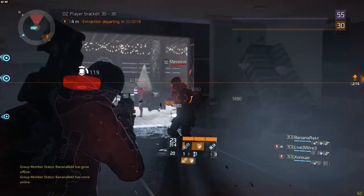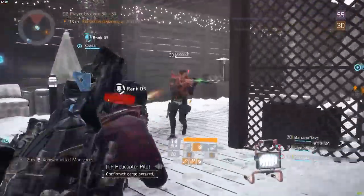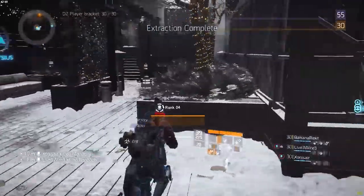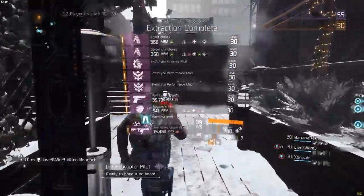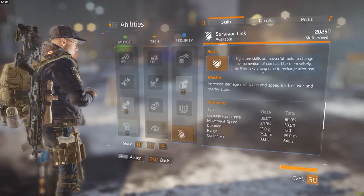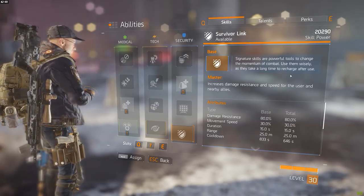One of those factors, and probably the biggest one, is the Signature Skills. Simply put, the Signature Skills are way too strong. Before you jump at me and say they're supposed to be strong — I know that, I know what they do. But they're also meant to be balanced out by their huge cooldowns, and right now I don't really think the longer cooldowns do a whole lot for it.